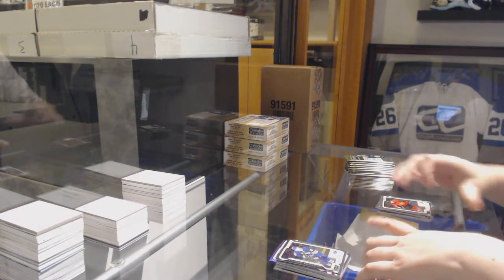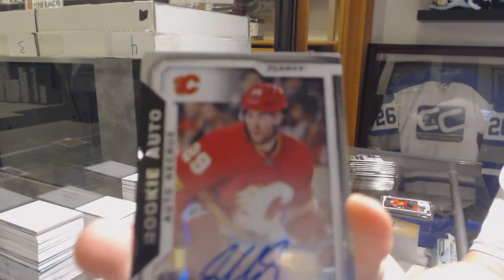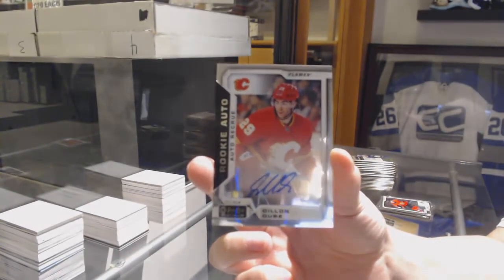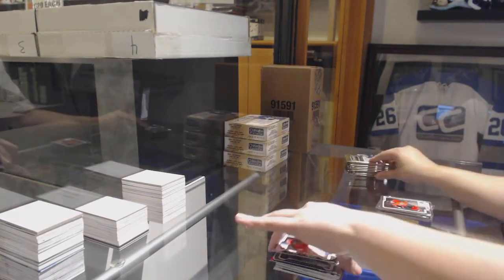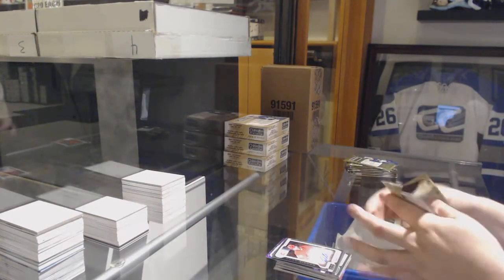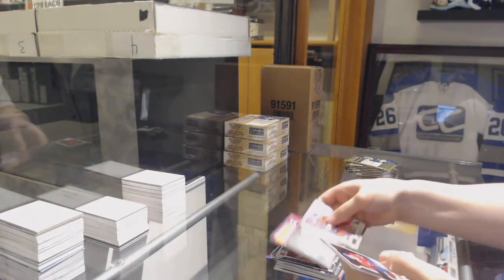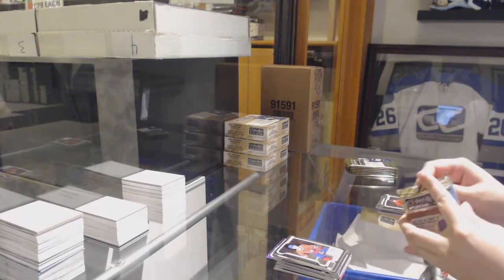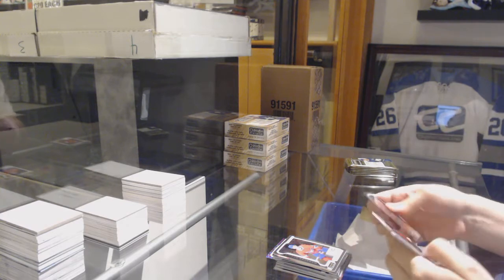We've got a Rookie Otto for the Calgary Flames Dylan Dube. Retro of Kotkaniemi for the Montreal Canadiens and a Rookie of Kotkaniemi for the Montreal Canadiens.